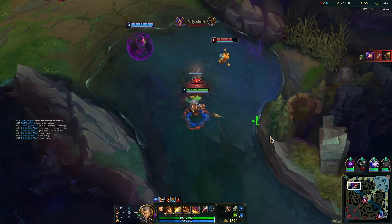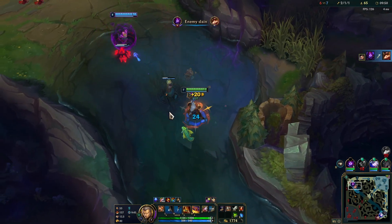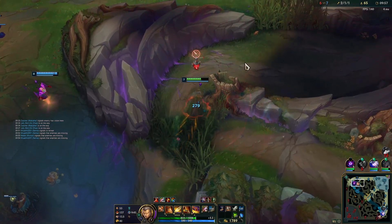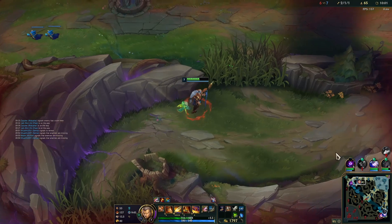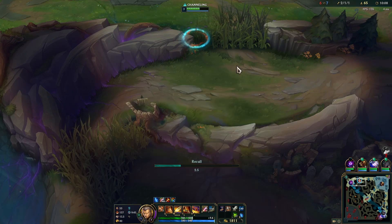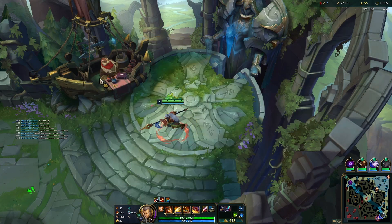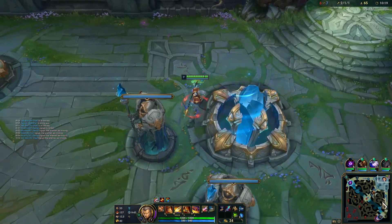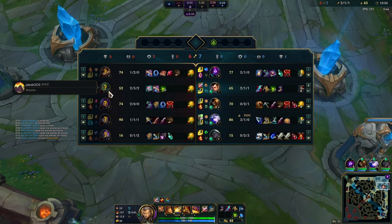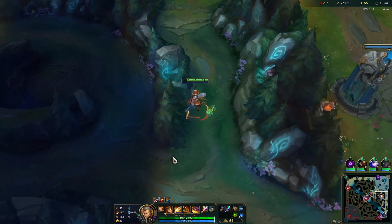We can probably kill this guy. Malzahar's got his R up — this should be pretty free. We can knock him up with our Q once he comes out of it. I'm going to go a little bit further because mid's missing. Against this comp we're going to have to go Mercs — definitely go Mercs. They have a lot of CC: Teemo blind, Teemo magic damage, Amumu stuns, Amumu magic damage, Niko root, Niko magic damage, Caitlyn traps, and Kennen stuns. So they have a lot of CC.